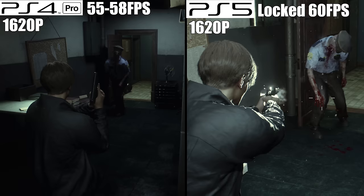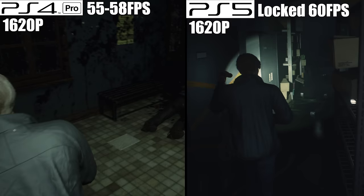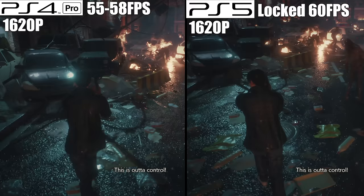Number 3: Resident Evil 2. On the PS4 Pro, Resident Evil 2 currently outputs a 2880 by 1620p image — not quite native 4K, but still impressive considering the frame rate it's running at. The game targets 60 frames per second and, surprisingly enough, actually stays there most of the time on PS4 Pro. There were some moments where you would see sudden drops to the low 40s, but those didn't happen too often. Realistically, you can expect to stay anywhere between 55 and 58 frames per second, which isn't bad at all.